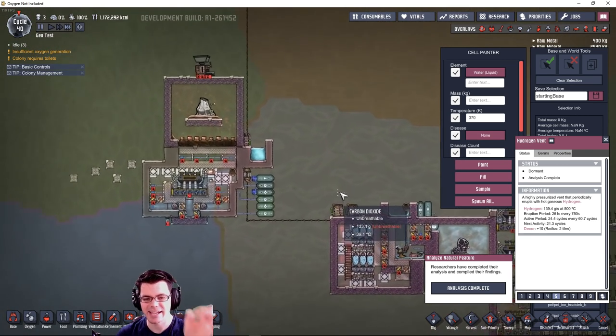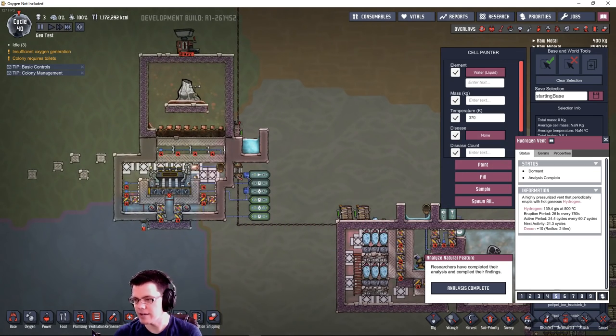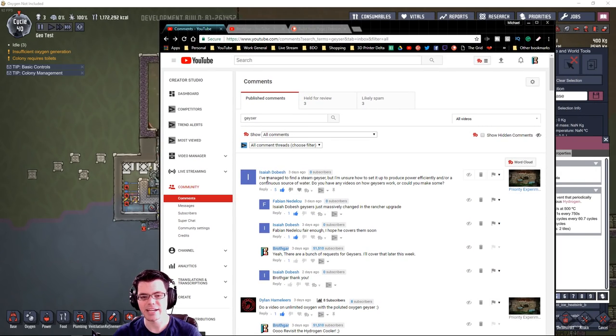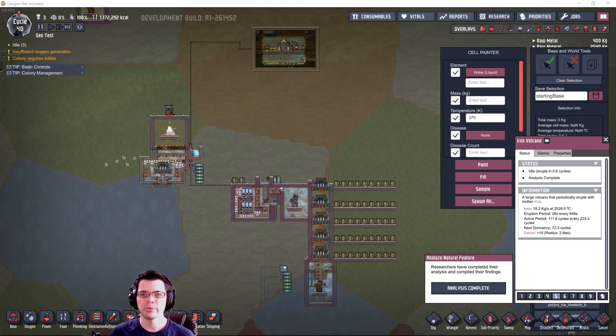Let's talk about what we've got going on in this video. I've been getting a lot of questions about geysers. Isaiah says he's managed to find a steam geyser but is unsure how to set up and produce power efficiently or a continuous source of water. So that's two things: how do we actually produce power from a geyser, and what geysers should we even consider? And second, if we can't produce power, how do we cool it down enough to make use of it?